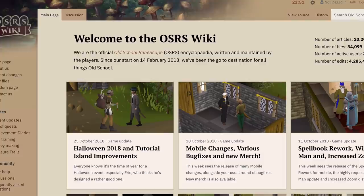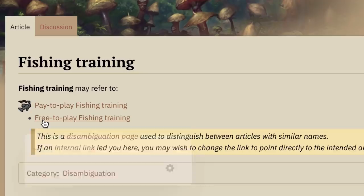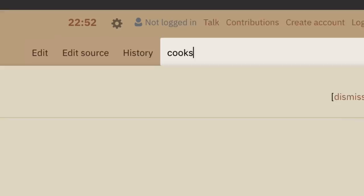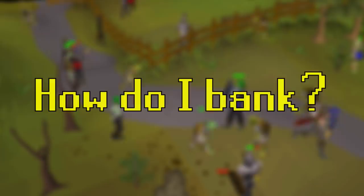The link to the wiki is at os.rs.wiki. For example, if you want to learn the best way to train fishing, type 'fishing training' in the search bar and select whether you're free-to-play or pay-to-play. The guide will then tell you what to fish, where to fish it, and how many you'll need. You can also find full quest guides and money-making methods on the wiki. If you want a more visual guide, YouTube is also great — for questing, I highly suggest Slayer Music 1, as most of his guides are in real time and make it much easier to follow.